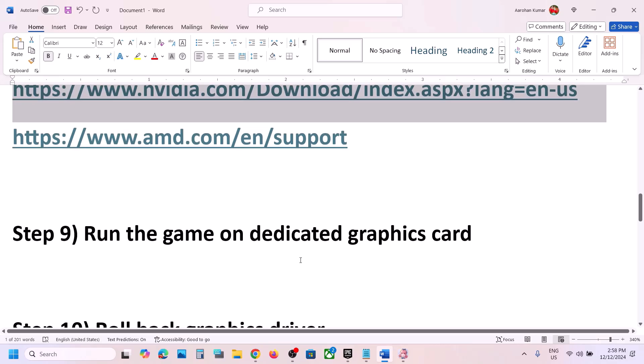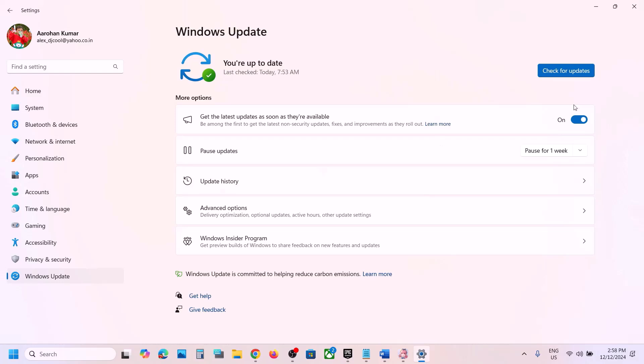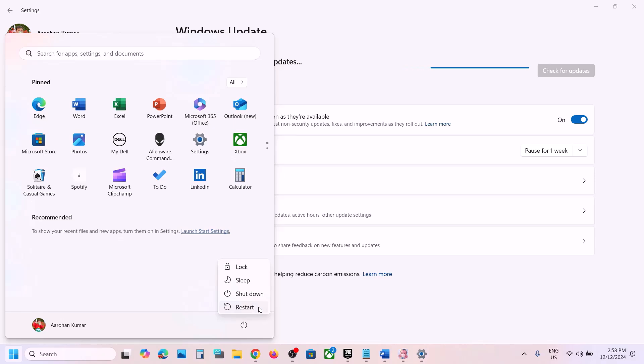The next step is to update Windows to the latest version — this is very important. Go to Windows Update (or Update and Security), click Check for Updates, and install all available updates. After the updates are installed, restart your computer and then launch the game.